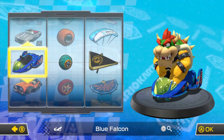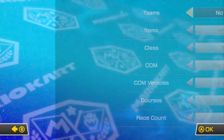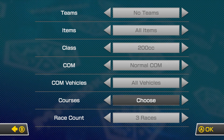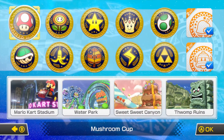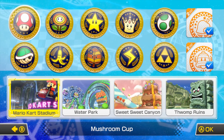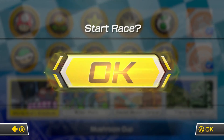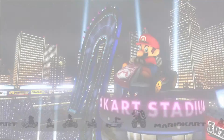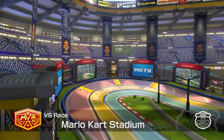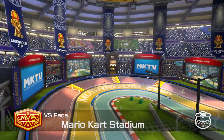My main setup right now is Bowser with the Blue Falcon, the Azure Roller, and the Gold Glider. Class: mirror, 200cc. We're just going to do three races. I think I should just do Mario Kart Stadium — just ease into it. Alright, here we go — first attempt at a 200cc race. I'm really excited; I've been looking forward to this for the past couple of days. The hype has been very real.